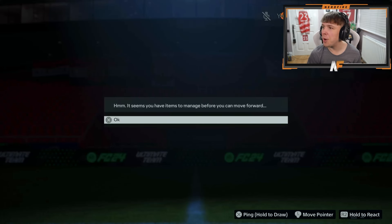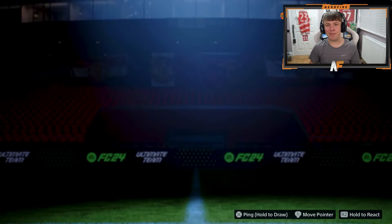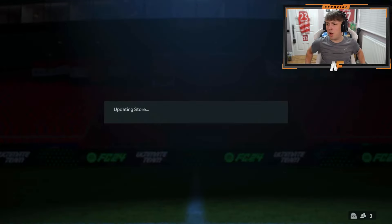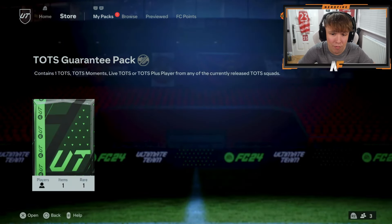Swang Stager is here ready to reveal the player - he's so dead he actually can't watch the pack. Kunku - that's not bad to be fair. I've got him in red picks but that's not a bad one. You can link him easily - French, Premier League. He's also got the TOTS guarantee pack from objectives as well.